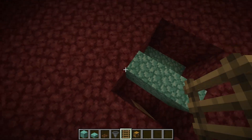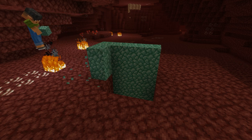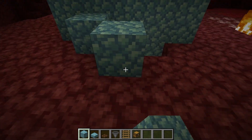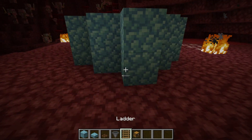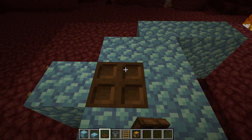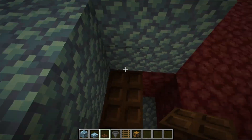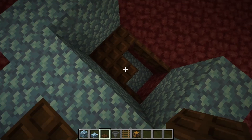Go back up, then build a wall for your gold and XP farm — place blocks just like that. Now place a ladder and also a trapdoor over here, then place trapdoors down here just like that. Press shift and then place the trapdoors.